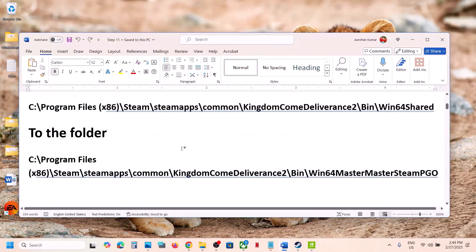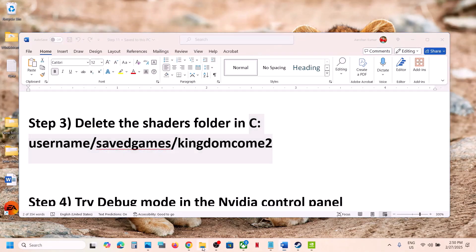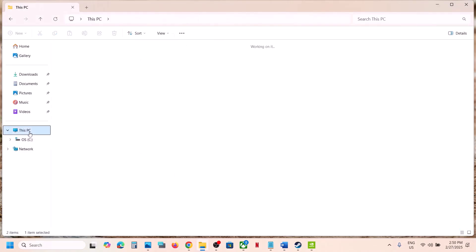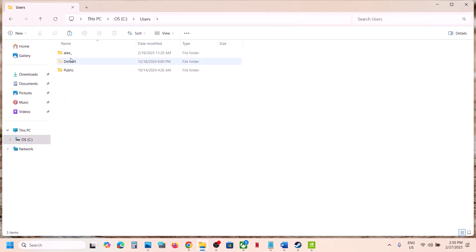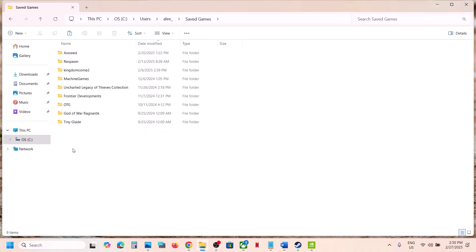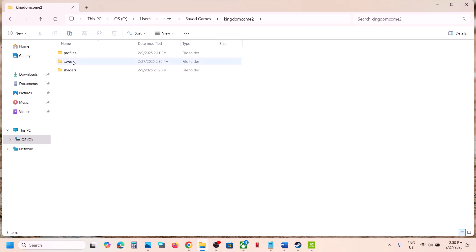The next step is to delete the shaders folder. Open File Explorer, go to This PC, open C drive, open the Users folder, then your username folder, then the Saved Games folder, and open the game folder. Find and delete the shaders folder — right-click and delete it. Once done, launch the game and check.